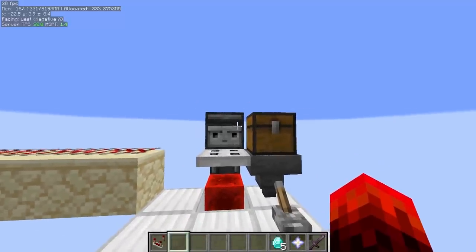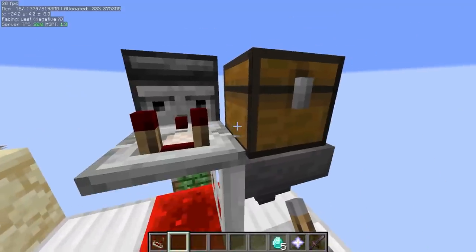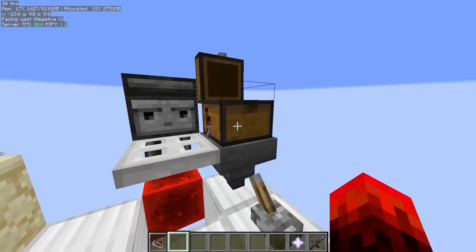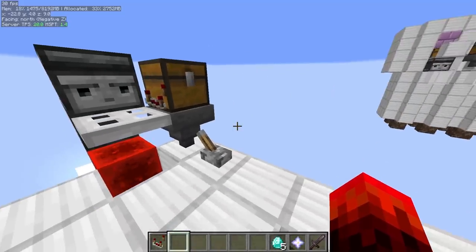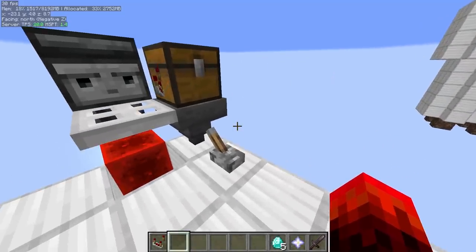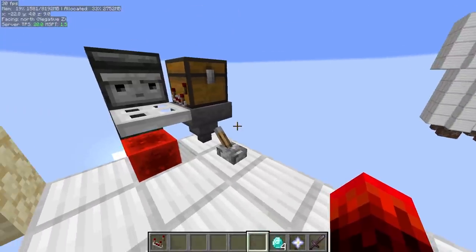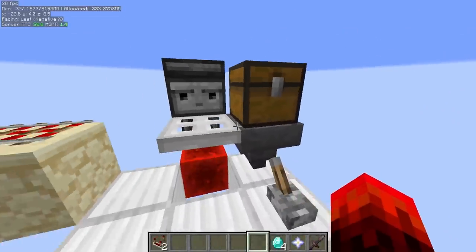Before I show the contraptions, there are a few things I need to point out. Opening your inventory in creative mode will break shadow items. As you can see right now, I have diamonds here that are shadowed — the hopper can pick them up. Although if I open my inventory, they're no longer shadowed.